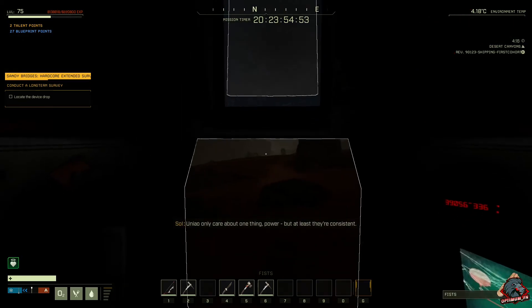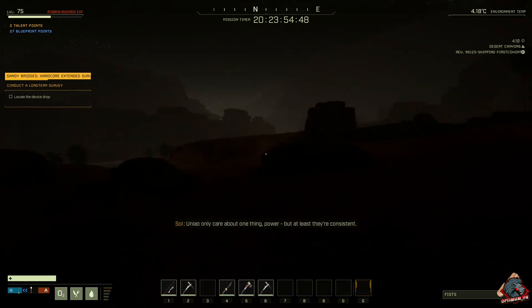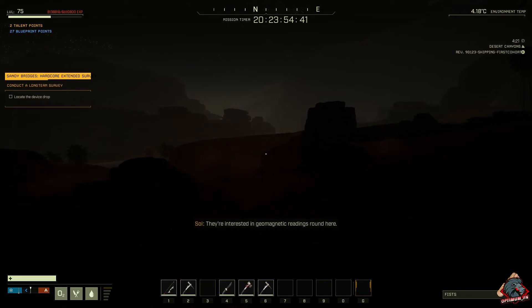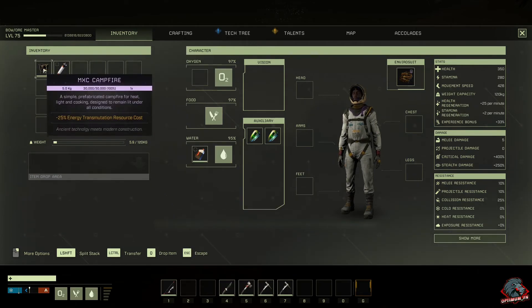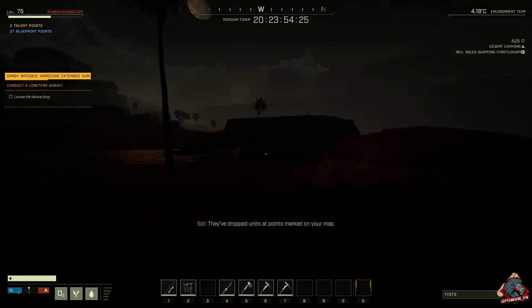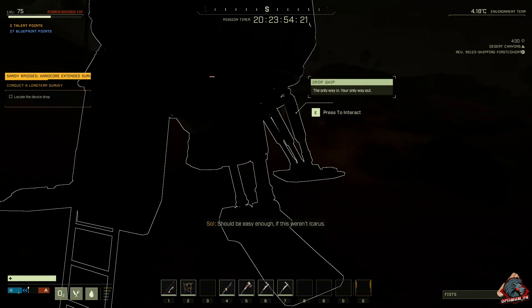They only care about one thing — power — but at least they're consistent. They're interested in geomagnetic readings around here; no prizes for guessing it relates to exotics somehow. I'm no geologist and neither are you, but all you gotta do is set up some sensor stations. They've dropped units at points marked on your map. Should be easy enough, if this weren't Icarus.